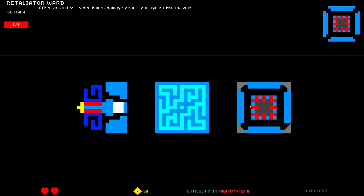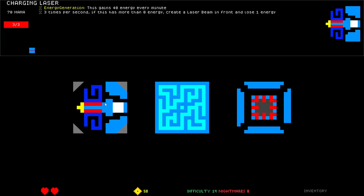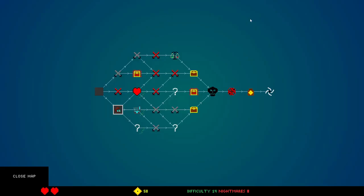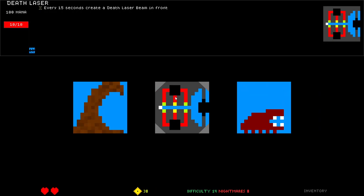Charging laser. Retaliatory ward — I want things that cost less mana, this one's so expensive. Mimic moil: after another ally is placed, exile this and create a copy of the placed cube here — kind of interesting but it's expensive. I don't think this one's good. I want to re-roll except I'm about to spend money. I said I wasn't gonna go 1600 in debt — I didn't say anything about going like 300 in debt. Death laser.